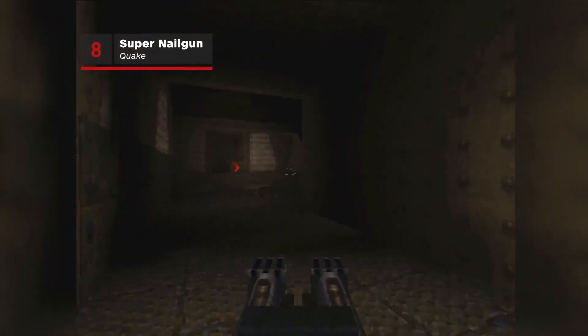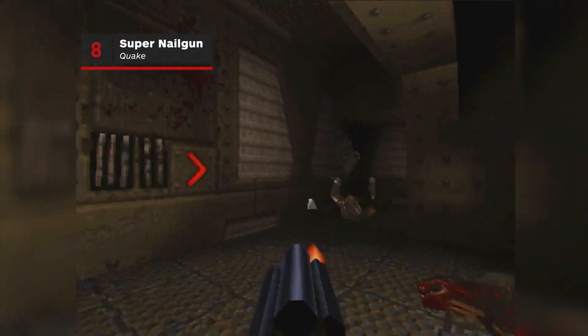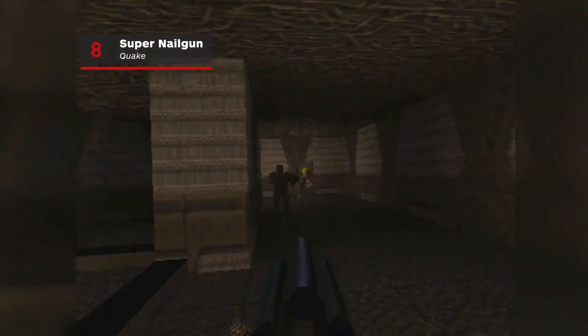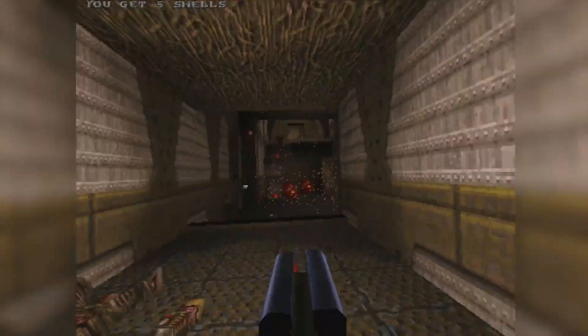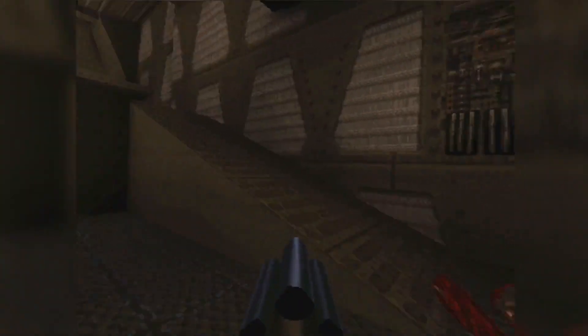Quake 1's nail gun was pretty cool, but it gets one-upped in its own game by the Super Nail Gun — a rotating, quad-barreled Death Dealer that launches nails at your targets. It was not a good idea to be on the receiving end of this thing in multiplayer.